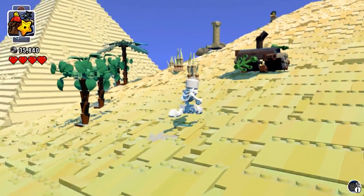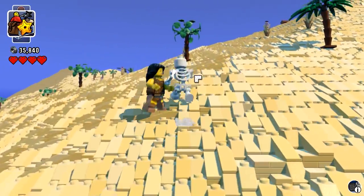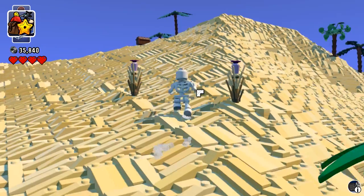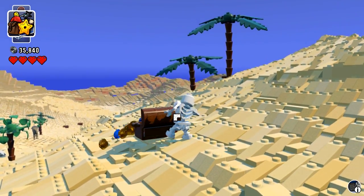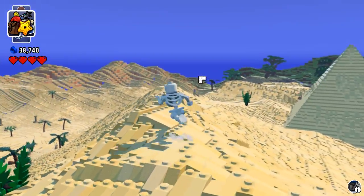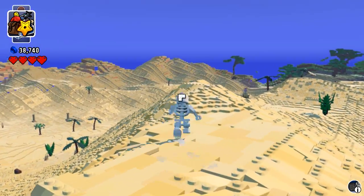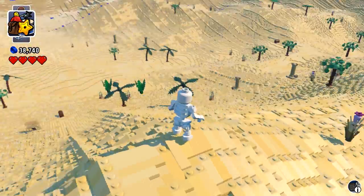I'm pretty sure we're going in the right direction, but I'm not 100% certain, because for some reason this plains looks a little bit different. It didn't look as desert-y before. Maybe I'm wrong. Goodness gracious, that scream from the skeleton is awful. It sounds like some weird chicken crossed with a Terminator robot — like a robot chicken. Isn't that a TV show? Yeah, but that's basically what it sounds like.